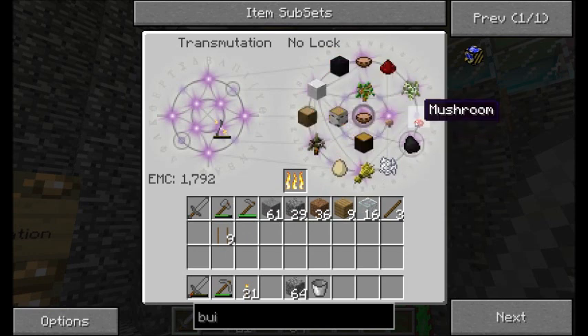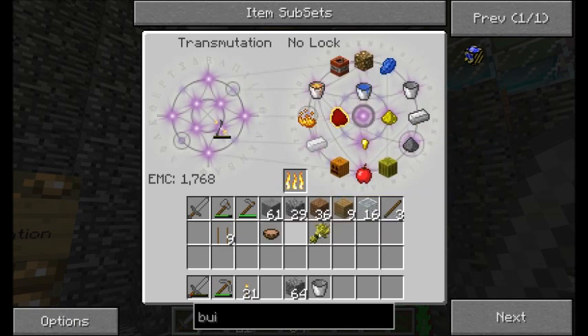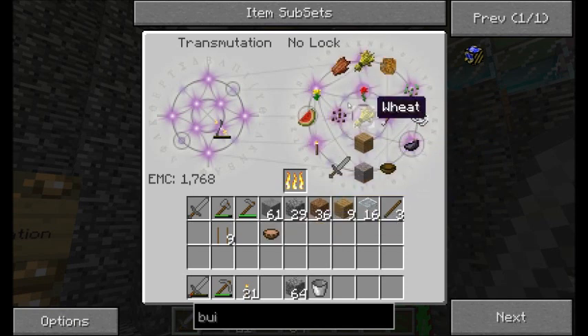I really need an energy collector to turn all this gunpowder into something useful. No, you don't. Yes, I do. No, you don't — that's all I'm getting is gunpowder.